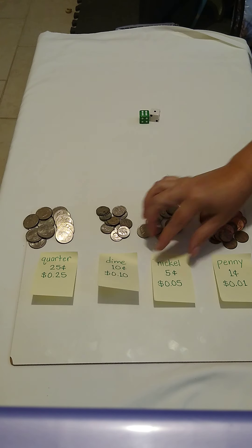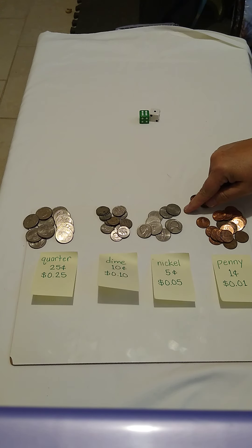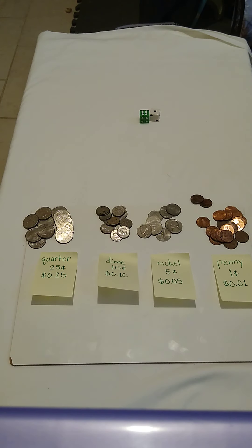So before we start, let's go over the values of everything. A penny is copper, small, and has smooth edges — it does not have ridged edges. A penny is worth one cent, a nickel is worth five cents, a dime is worth ten cents, and a quarter is worth twenty-five cents.